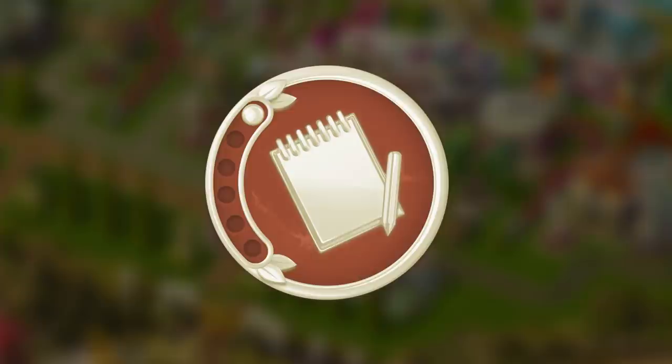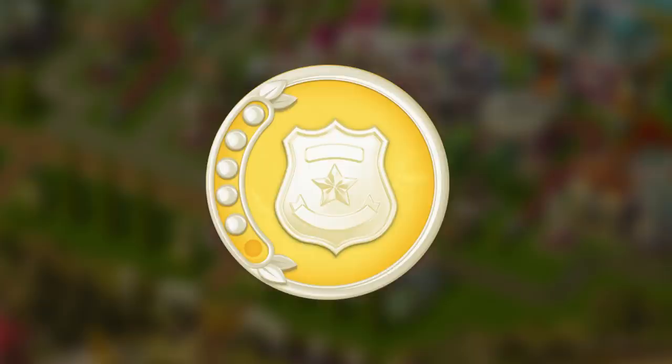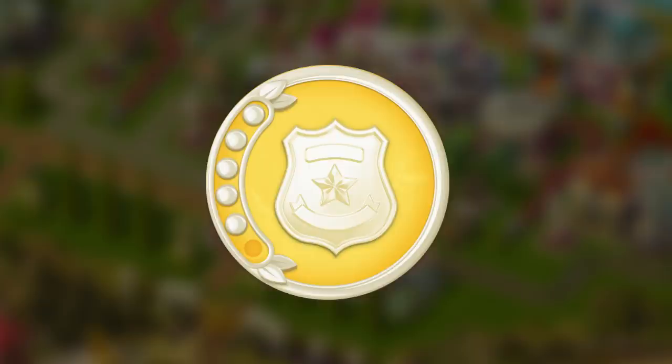Everyone starts at the entry-level division, Rookie. From there, each week your club can climb five additional divisions all the way to the top, called Sherlock, of course.